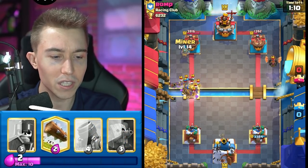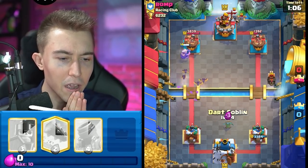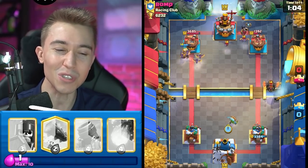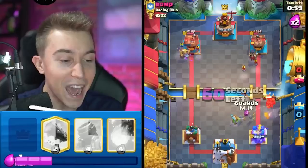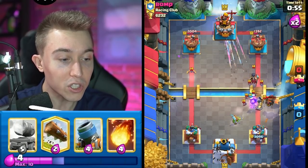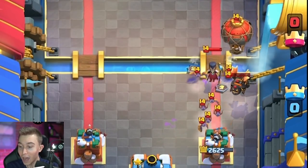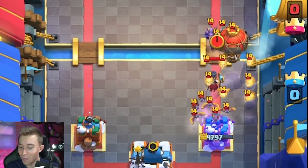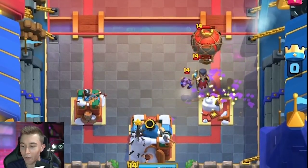I'm going to Miner here because I want to get something out of the Bats, otherwise they're just worthless. Then I'm going to go for a Dark Goblin. One Bat is going towards the wrong target — you had one job! And then the Bats are going back towards me. I think I'm screwed. I have to Fireball everything so I don't get three-crowned. That is one of the worst feelings — please don't three-crown me, I have a family!